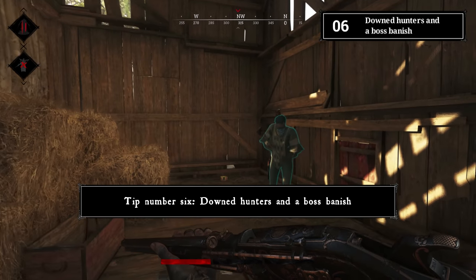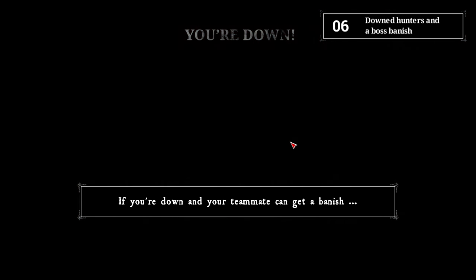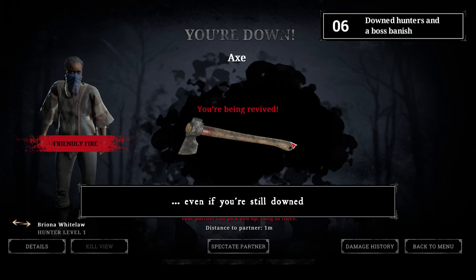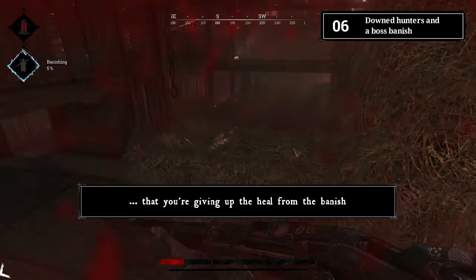Tip number six: downed hunters and a boss banish. If you're down and your teammates can get a banish, let them do it immediately. Your destroyed health chunk will be restored even while you're still downed. The only downside is that you give up the heal from the banish.